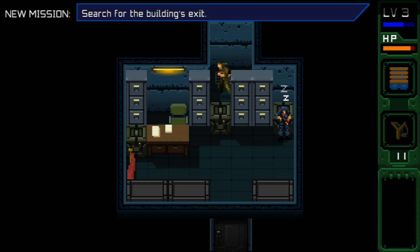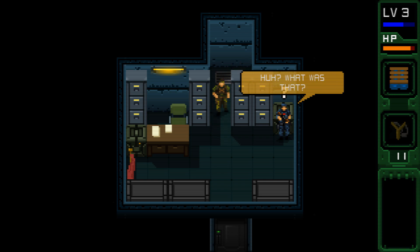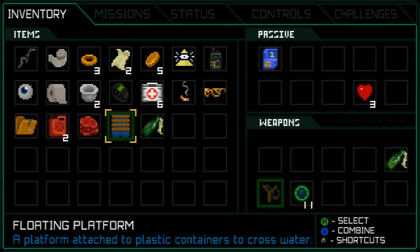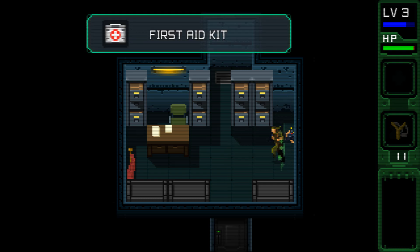Alright, search for the building's exit. Is this guy going to be alarmed when I do this? Come over here buddy. That looks better than I thought it would. First aid kit which I don't need. I guess we better check these files. Nothing in there — I must only be able to hold six first aid kits. Let's use that and grab another one.